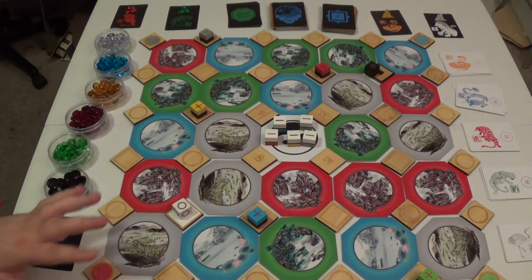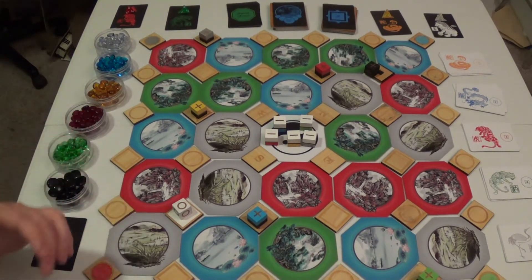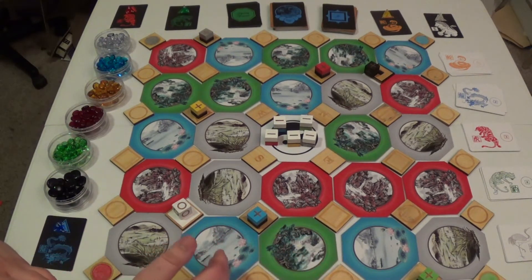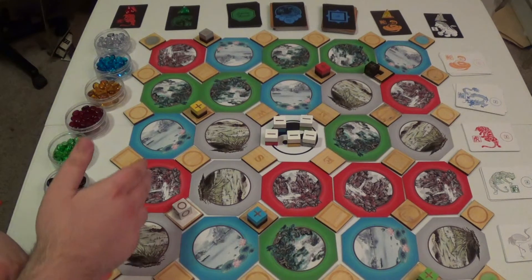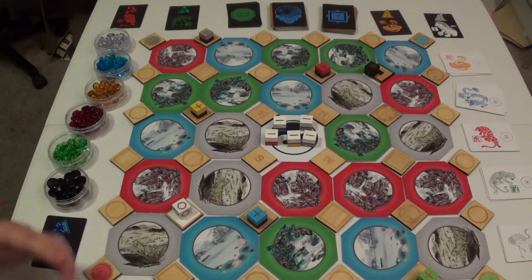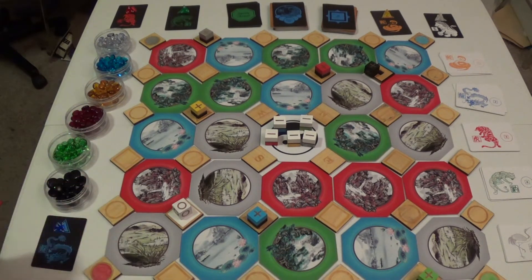Here we have the setup for Lineage and as you can see it's a very beautiful looking game even for a prototype. You have a semi-randomly generated board based on the four seasons — the spring forests, the winter lakes, the autumn marshes, and the summer mountains. The four seasons not only indicate pretty tiles, they also indicate where you'll actually be able to move.